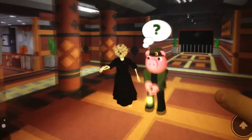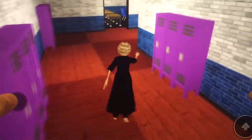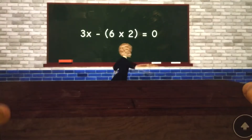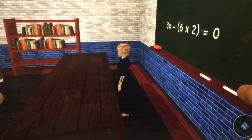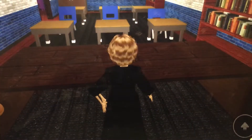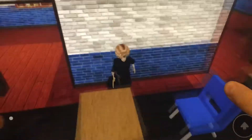Let's go into this class — this will be funny. Good morning class! What's three times... and six times two? You have to hear it first — equals zero. Can somebody answer the question? Nobody answered the question? The answer is zero — you guys are dumb, so you deserve this.